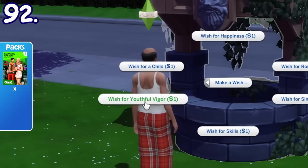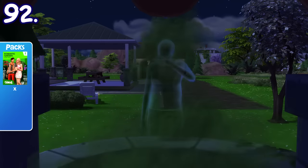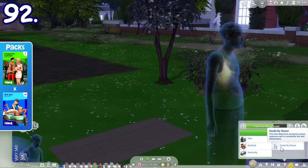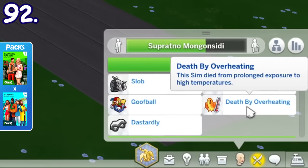If you use the wishing well to wish for youthful vigor but it ultimately fails, your Sim will be turned into a ghost. The type of ghost you become is random and can also be from other packs, which includes death by steam, death by lightning, death by overheating, or frozen to death.